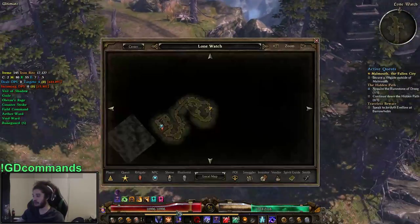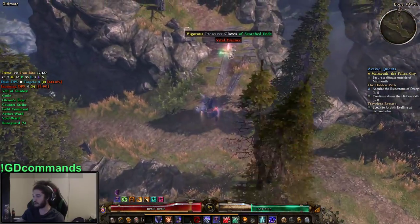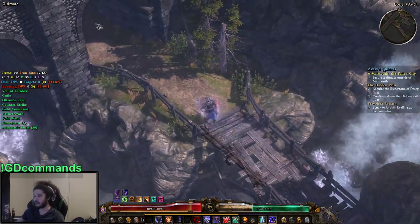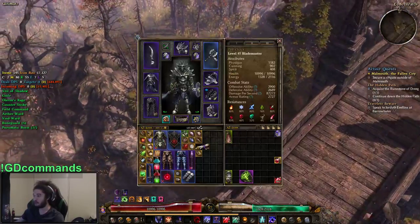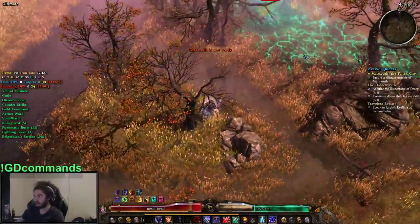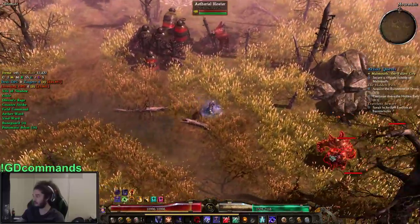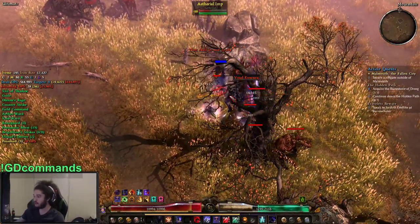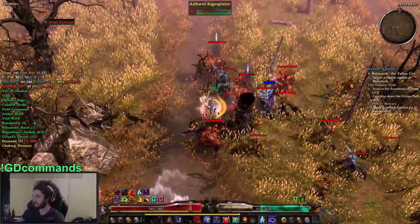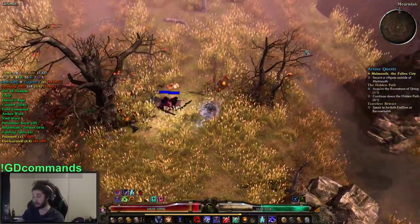Let's get the character started. This character is progressing in Ultimate right now — we're currently in Ashes of Malmoth, progressing through the Lone Watch. The damage is actually pretty disgusting, considering I don't even have real weapon augments yet and there's so much still to do. I just have the Belgothian set and Notch, and almost everything else can likely get upgraded. This is a really bad area to show since the mobs do Aether, Vitality, and Chaos damage — my three lowest resistances. The AoE clear isn't the best, but it's better than the previous character.